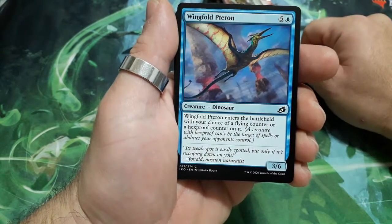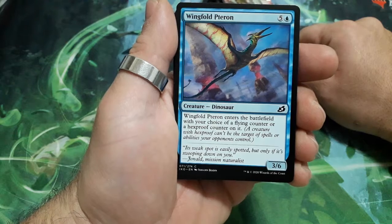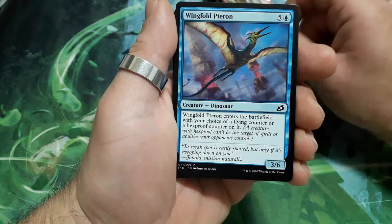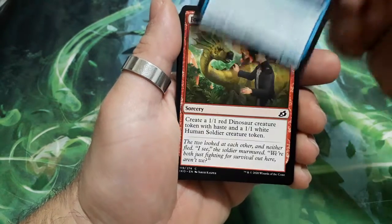Wingfold Pteron, 6 drops. He enters the battlefield with a choice of a Flying counter or a Hexproof counter on it, and it is a 3/6.